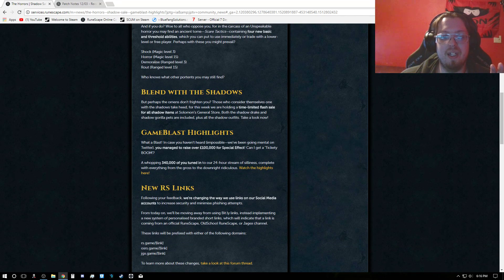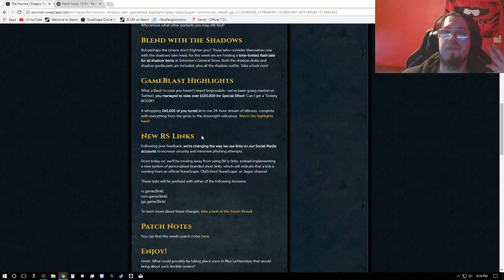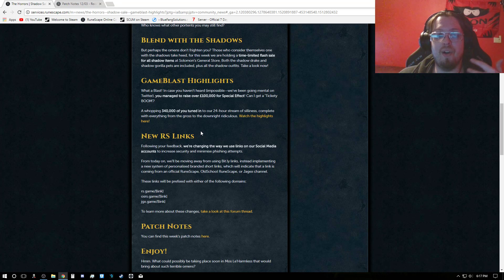There's also Blend with the Shadows in the Solomon General Store, and all of the shadow items are included — they're back. If you want a shadow outfit, go ahead and get them. The shadow drake and shadow gorilla pets are also included. It is a time-limited sale for all shadow items, so do keep that in mind as they will be going away again. The Game Blast raised over 100,000 pounds for Special Effects, which is absolutely fantastic.